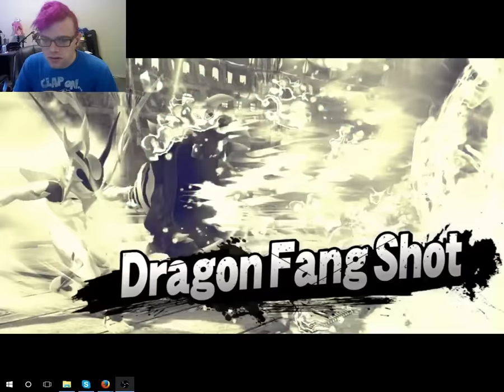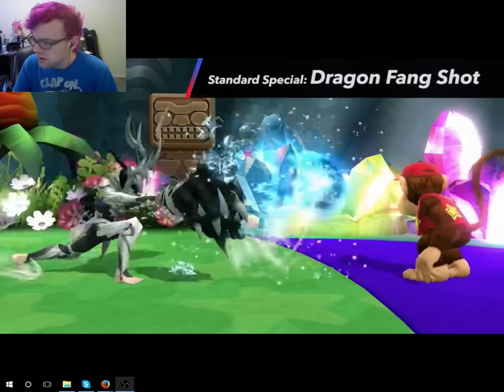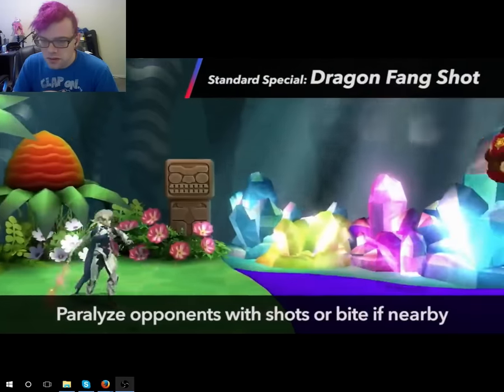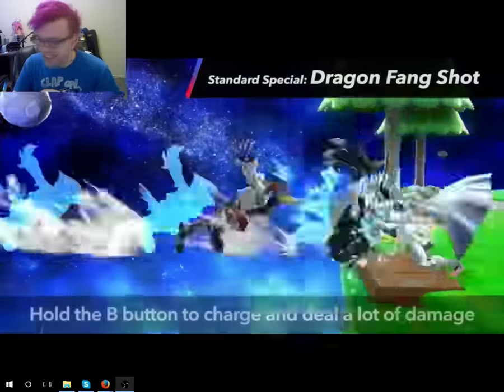Khorin's standard special can be charged up by pressing and holding the B button — the Dragon Fang Shot. If you land it, your opponent will be paralyzed for a bit. After firing, the transformed hand can also bite a nearby opponent. This follow-up attack can also be charged by holding the B button.